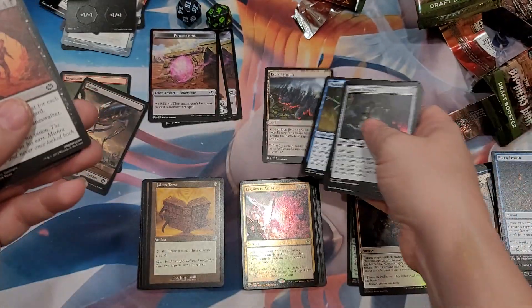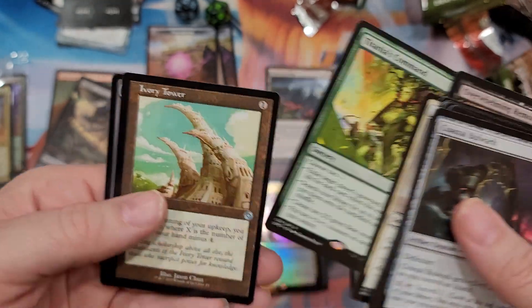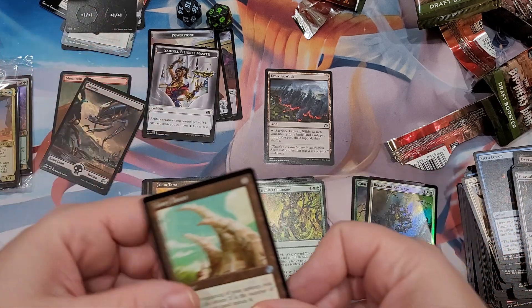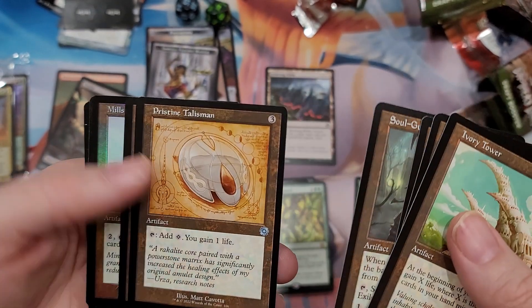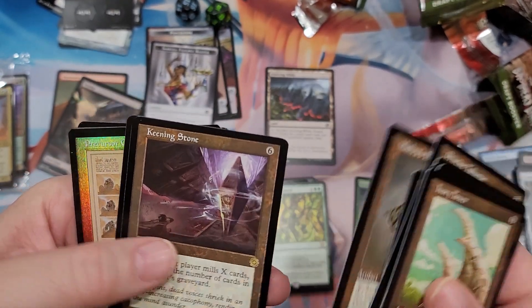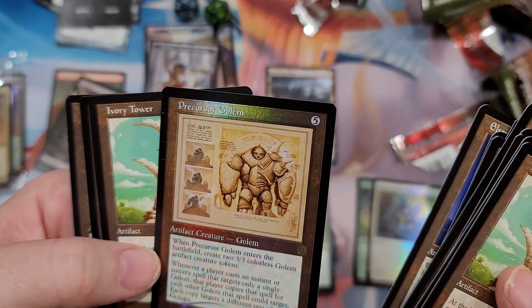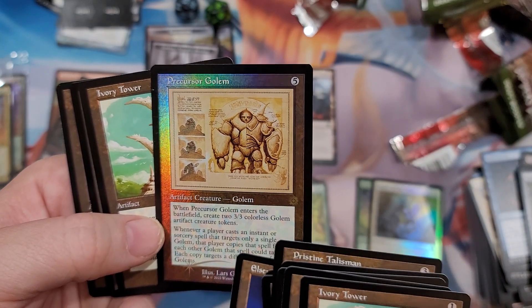Best card in the set ever guys - allows you to go get a land, comes in tapped. Another Titania's Command, which I already got. And let's see - Healer's Hawk token, okay whatever. Is any of this stuff any good? The bauble is probably the best thing here - Bauble, Stone Flask, Precursor Golem. Crate of - whenever a player casts an instant, target that spell copies... oh yeah this card is terrible, I remember these from back in the day.